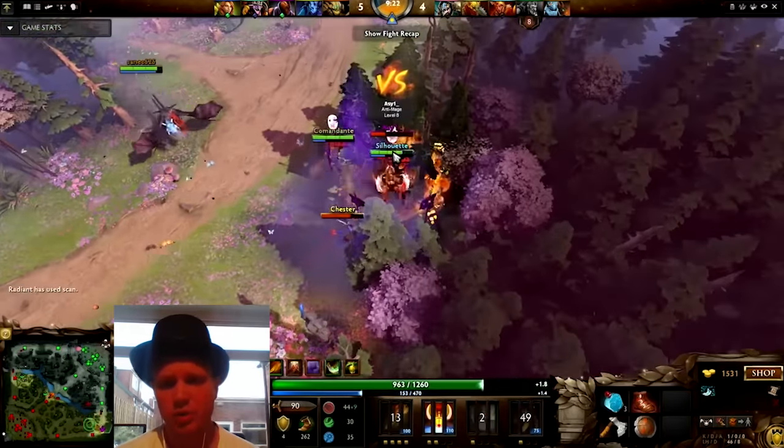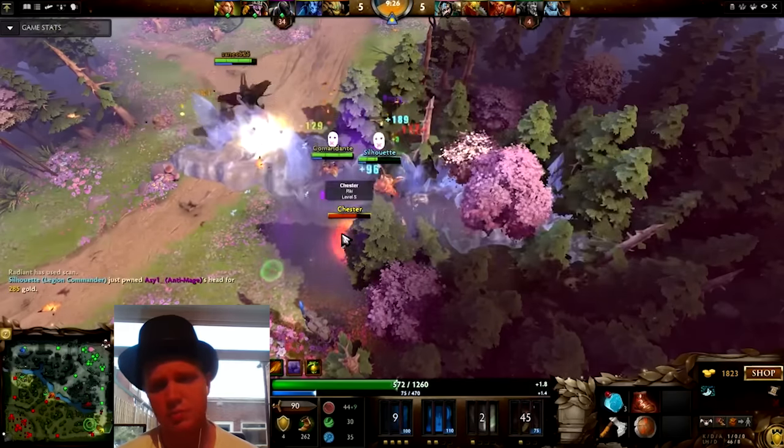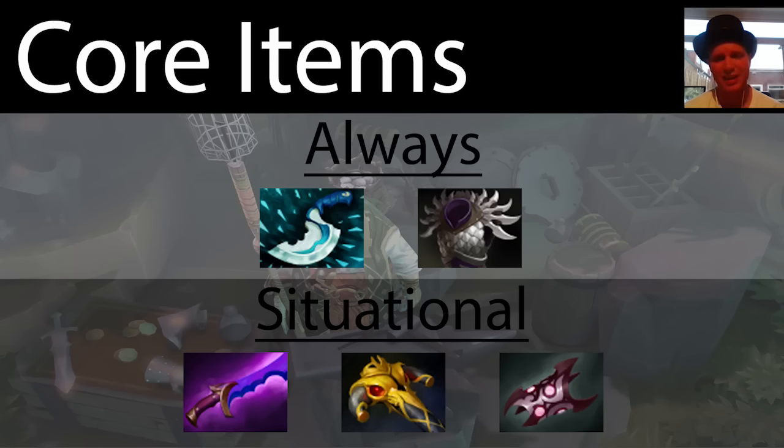Generally the rule is once you've got your Treads, you're set for early game items and then you want to rush straight into getting your core item, which is going to be a Blink Dagger. This massively helps you initiate and is a great escape item as well.